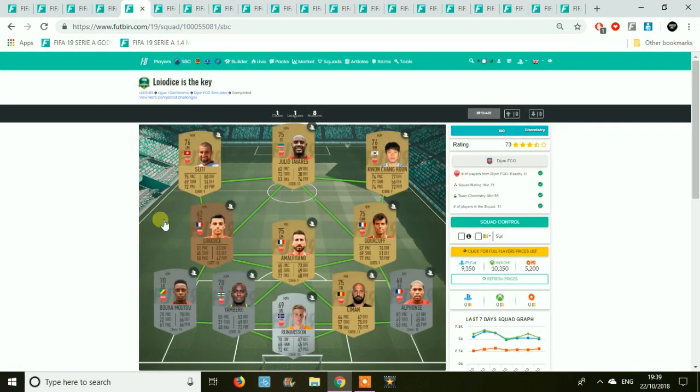We move on to Dijon and again a fair few golds. The right back, left back, and centre back are probably going to be fairly expensive. But the golds are fairly cheap — 9,000 coins, not too bad at all.